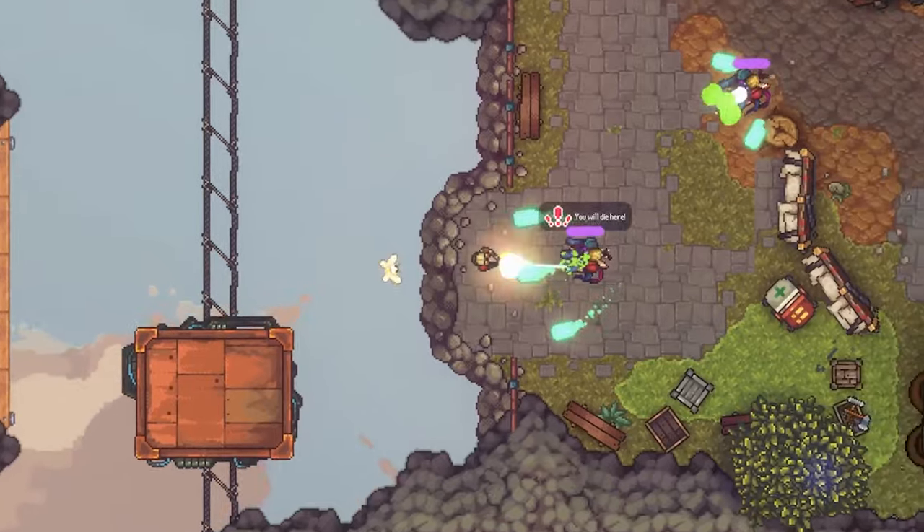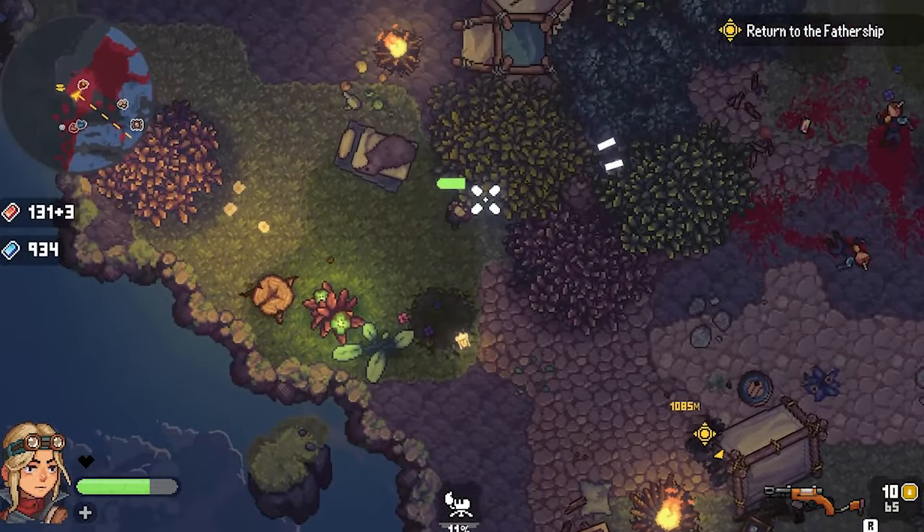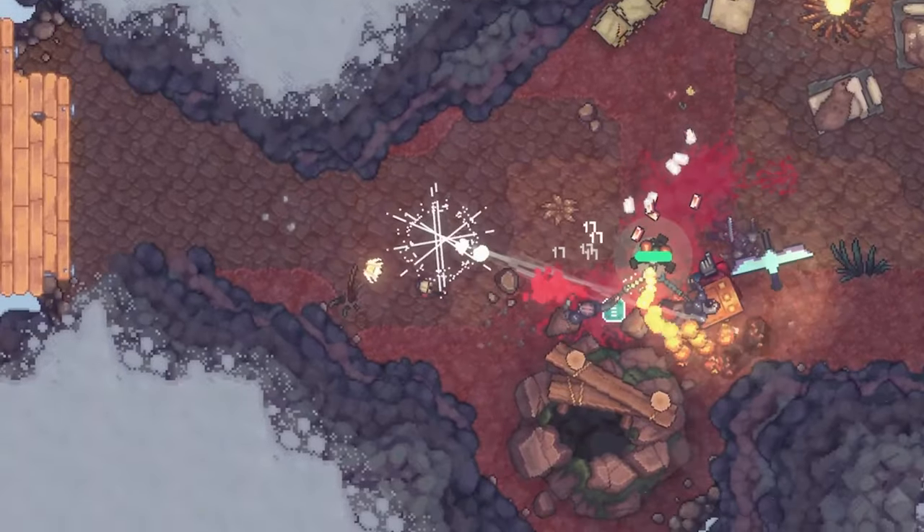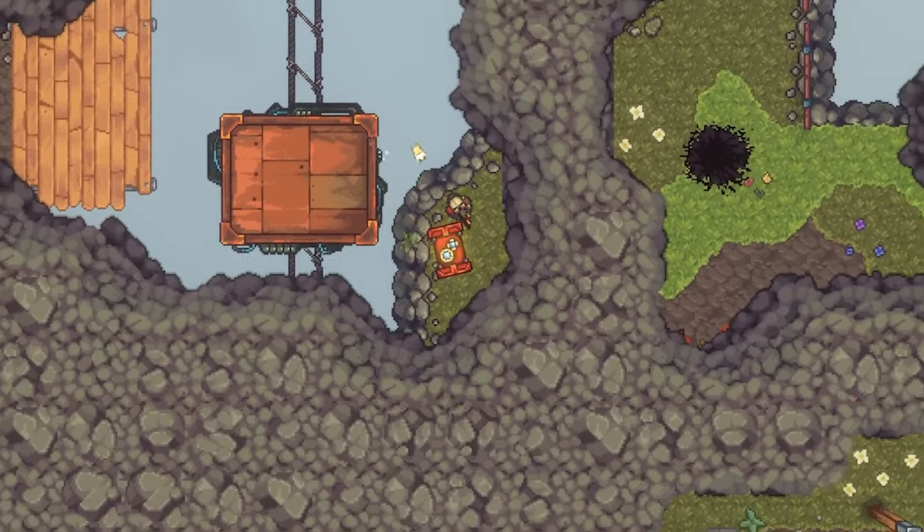Explore an expansive world complete with many unique floating islands. Travel through forests, farms, snowlands, and ruins with your trusty moth Luma to help you with moving things to your ship.